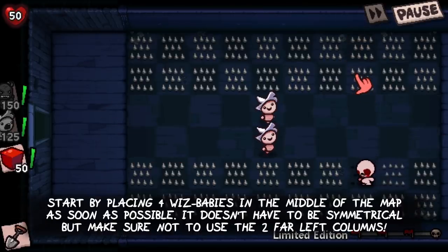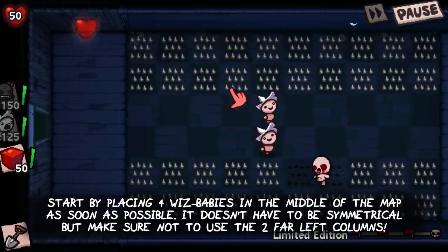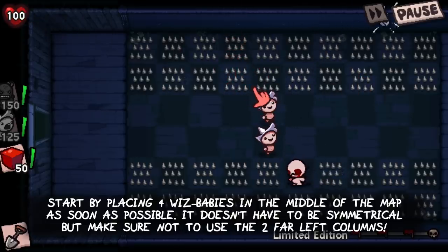Start by placing four Whisp Babies in the middle of the map as soon as possible. It doesn't have to be symmetrical, but make sure not to use the two far left columns.